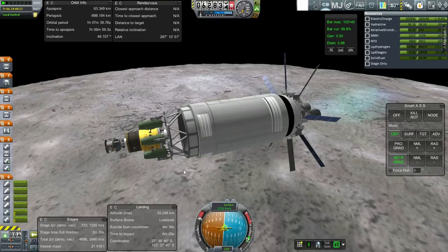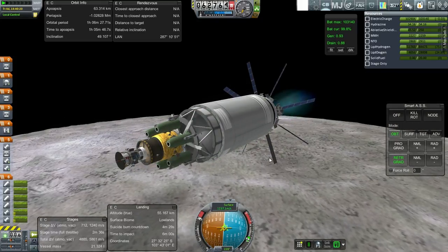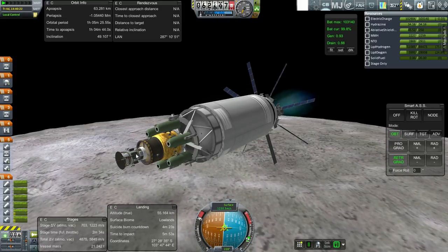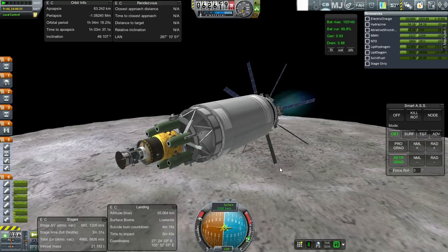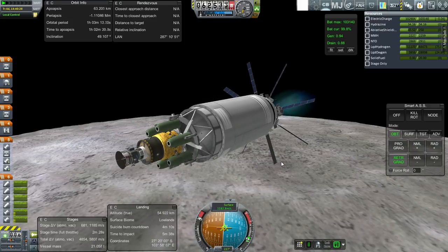Once we decouple this stage, we won't have any solar panels, so we'll be on internal battery power for the rest of the way — all the way back to Earth. The way we manage that is, first, we've got a lot of battery power, and second, we're going to be dumping the Agena stage before heading off to Earth on that part of the journey.